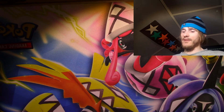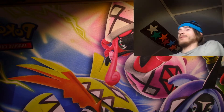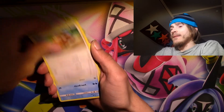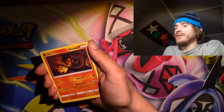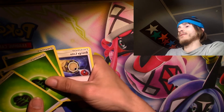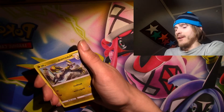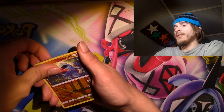Even if we just get an Uncommon Mallow, that would be a win. Just because for some reason that card is very uncommon for me to pull. Gligar, a Raticate, a Snorunt, a Murkrow, a Salandit, more Grass Energy — what the heck, just Grass Energy this entire box. Energy Lasso. Hakamo-o. And a Nosepass.